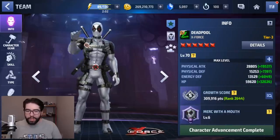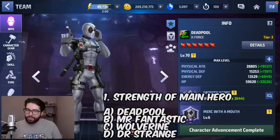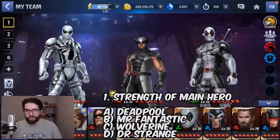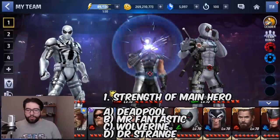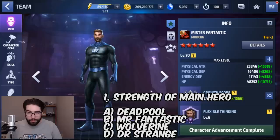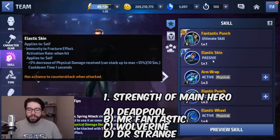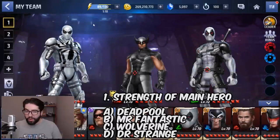Deadpool is by far the number one main character out of the four — it's not really close. He's extremely dominant for both PvP and PvE. After Deadpool there's a pretty big drop, but the next would probably be Mr. Fantastic because of his PvE value and the fact that he doesn't have a uniform yet, meaning he could become a two-way character like Deadpool. Part of his Tier 2 passive is defensive, so if improved, he could become a Strife counter — he's immune to fracture, which is a really important effect.